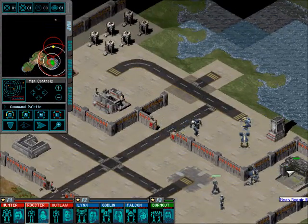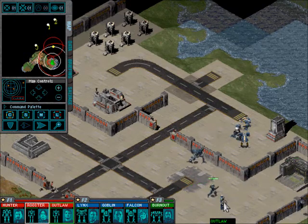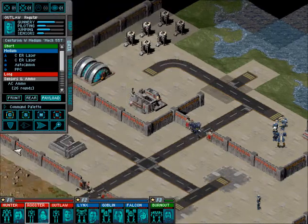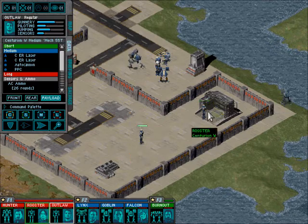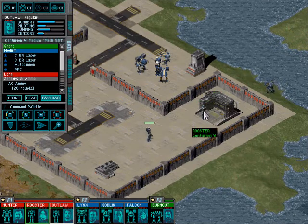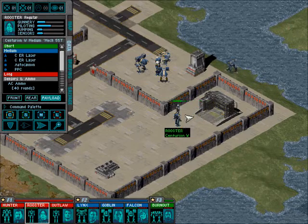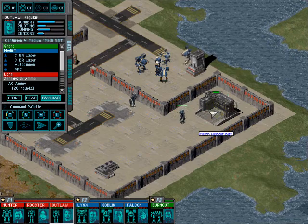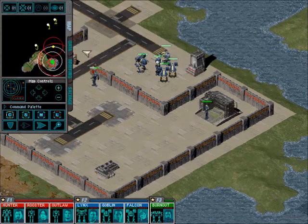My guys are taking the long way around, because I dropped Burnout into a weapons variant rather than a jump jet variant, so I couldn't have them go over the walls to capture stuff. Two ERPPCs and a Gauss rifle on the Atlas — is that all it has? No, it also has LRMs and pulse lasers, but those are secondary.